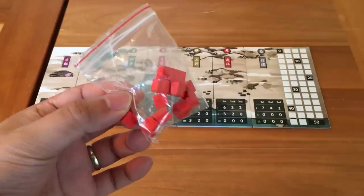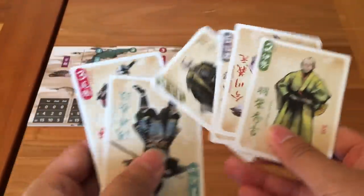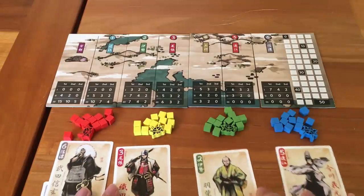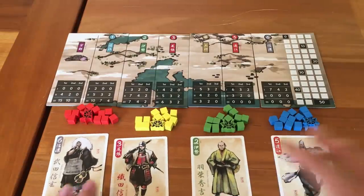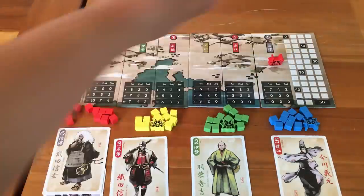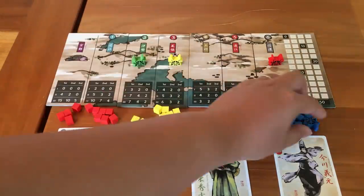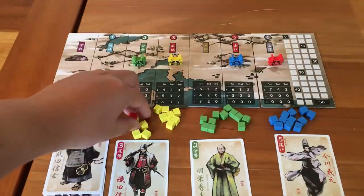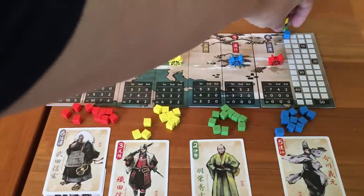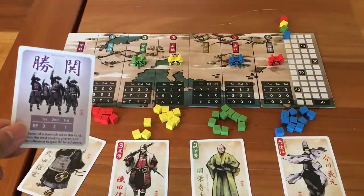You have 11 samurai and these are your samurai supply. Then each player randomly gets a daimyo card — they're all numbered 1 through 6. Whoever has the highest daimyo gets the Kachidoki card. You put your daimyo token on the region that matches your daimyo card's number. Each player also takes one of their samurai tokens and puts it on the reputation track, which is how you keep score. The player with the Kachidoki card becomes the starting player.